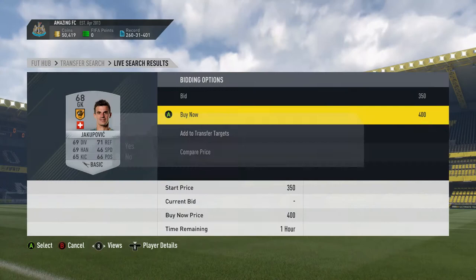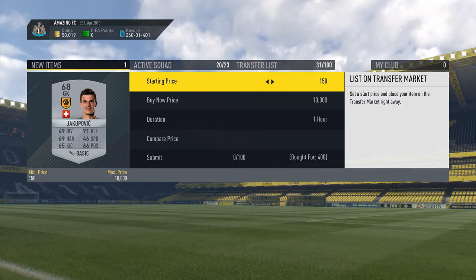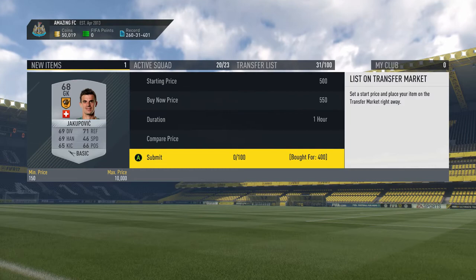And there we go guys — that's 400 coins. I saw that guy up for a bit, and we're just going to list him up for 550. That's 150 coins profit.